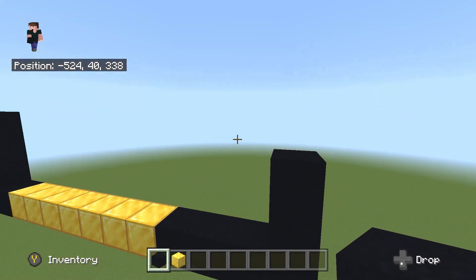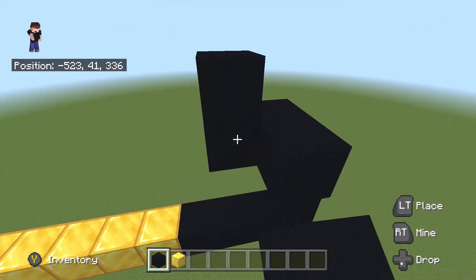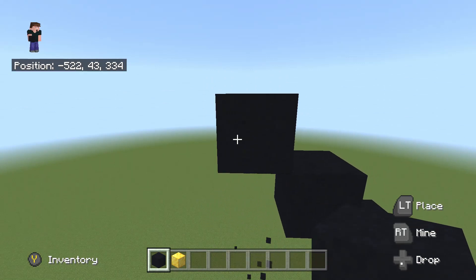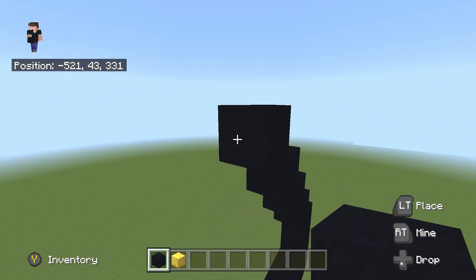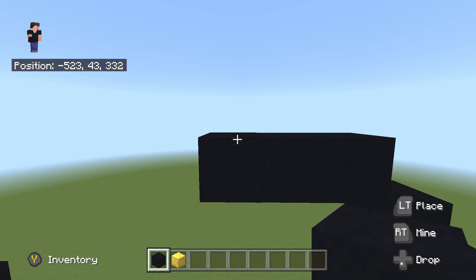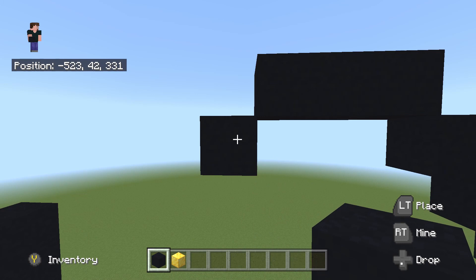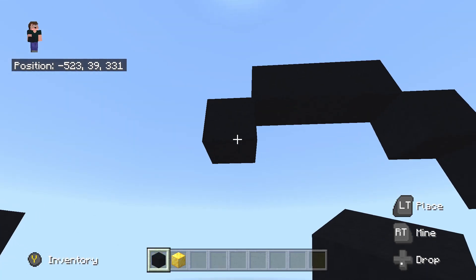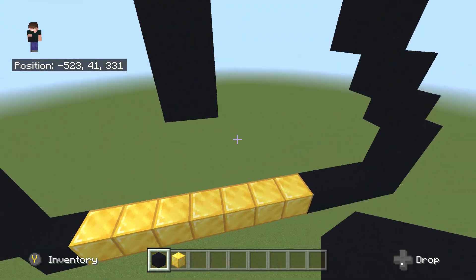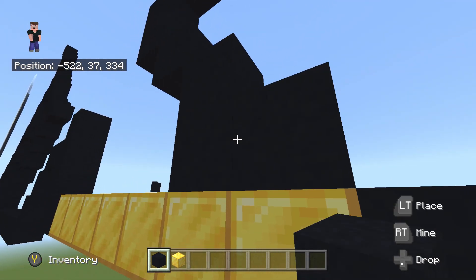Then we're going to do 4 up-left diagonals from here - so 1, 2, 3 and 4. From this 4th up-left diagonal we're going to place 2 to the left - so 1 and 2. From the 2nd one placed to the left, we're going to do a bottom left diagonal, then place 1 underneath. Once we've done this, we're going to do 3 bottom right diagonals - so 1, 2 and 3.